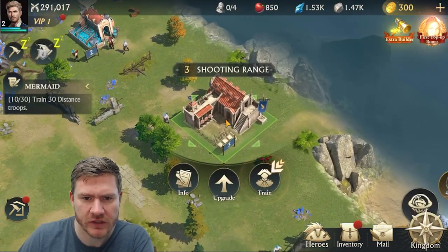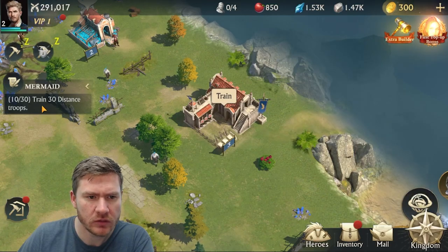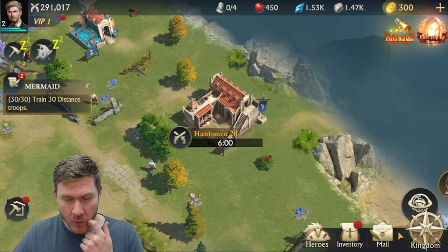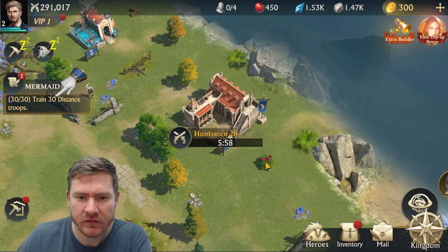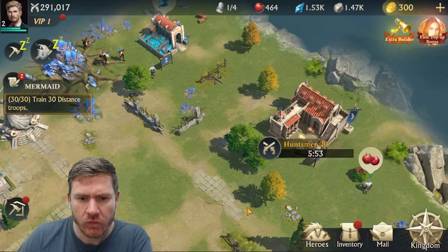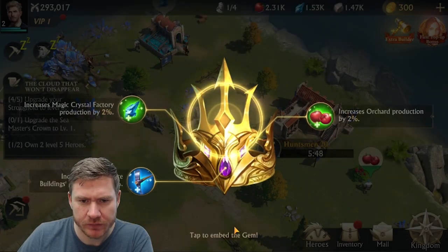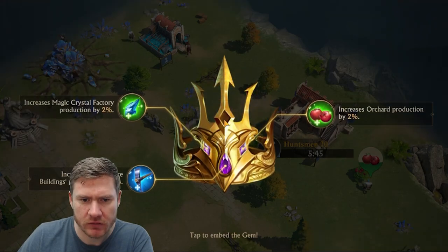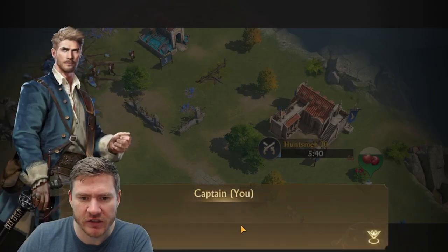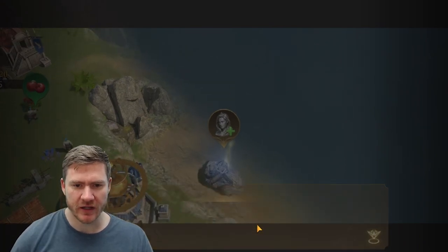Train 30 distance troops — wait, was that total? I've already done 10 so I just need to do 20 more. Continuous training, probably pretty handy. A part of the crown seems to be restored — it's glowing. Let's save the mermaid now.